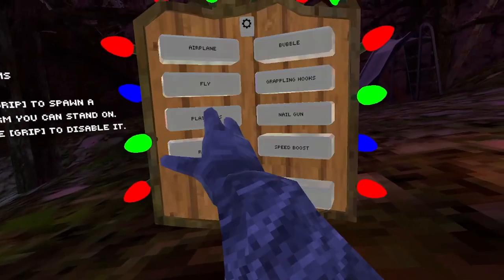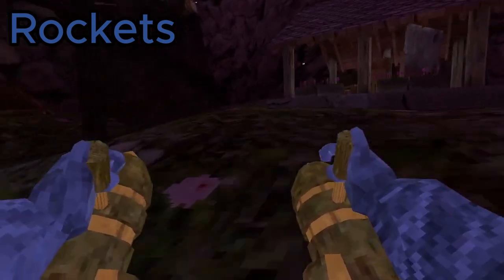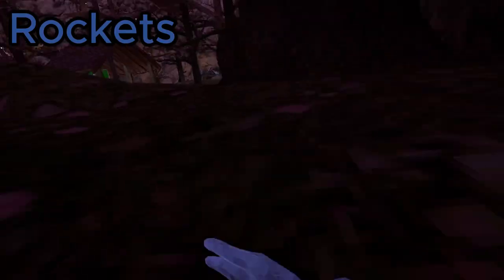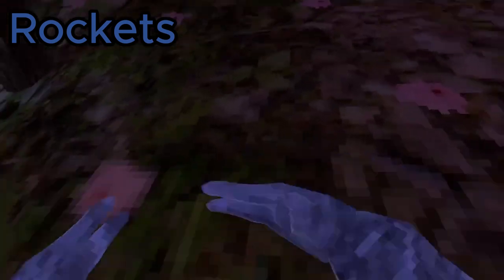Next up is Rockets. As you can see I can drop it, but when I hold two I can fly with rockets — that's really fun. Okay, that wasn't fun.